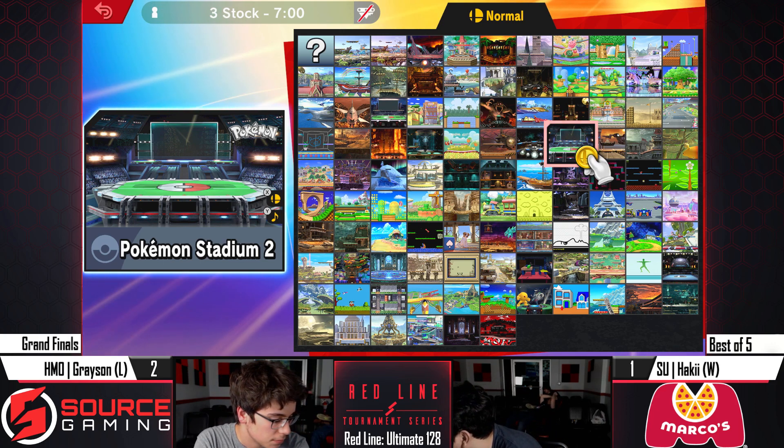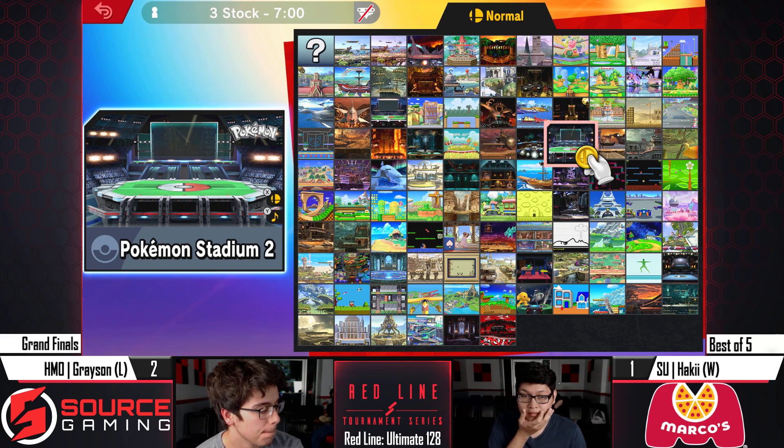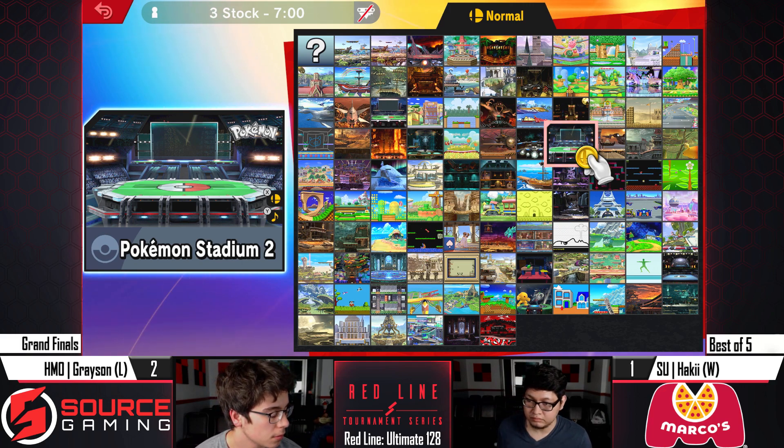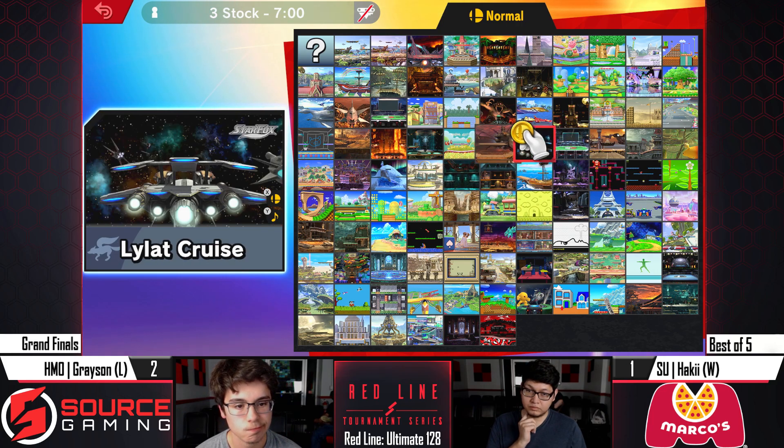Grayson seems a lot more overwhelmed with Link — instead of ZSS's one projectile with the paralyzer, he's now getting boomerang in his face, arrows, bombs, and there's a sword now. It's pretty rough. All the while Link is moving in on him, because with ZSS's paralyzer you've got to stay in place to shoot it, but with Link you can move independently. Pretty scary for Grayson if he can't make this adaptation.